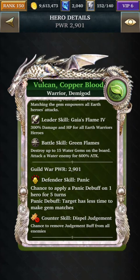Vulcan's leadership skill provides 300% damage and HP for all Earth Warrior heroes, which is going to be really good — just like the previous commander event with Lady Justice, you're going to get a lot of damage boost. His battle skill destroys up to 15 water gems and attacks the water enemy for 600% attack. So you destroy a lot of gems, get a lot of drops, and hopefully match for an added bonus on attack.